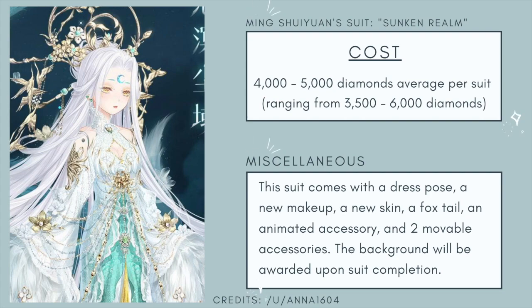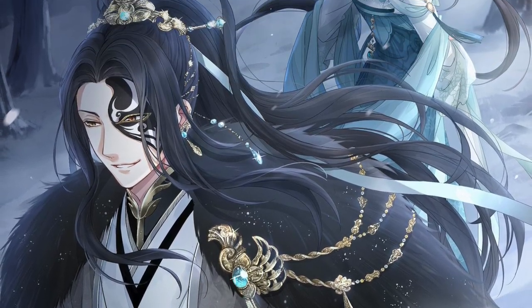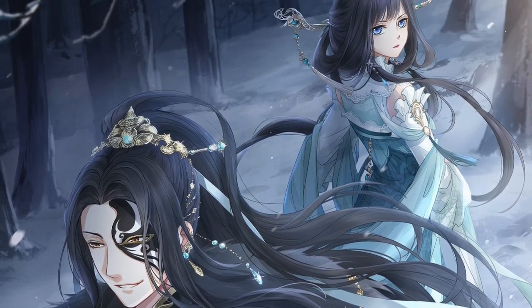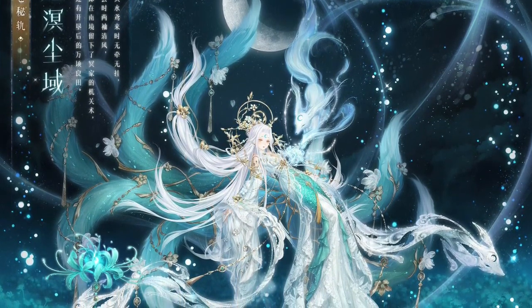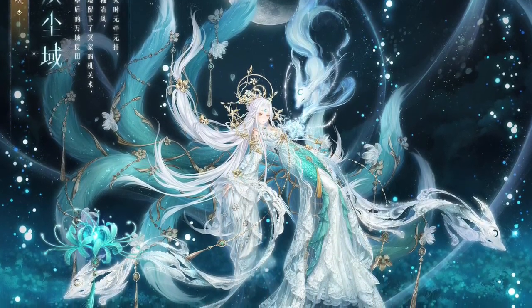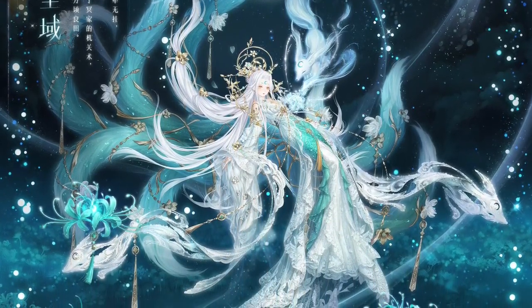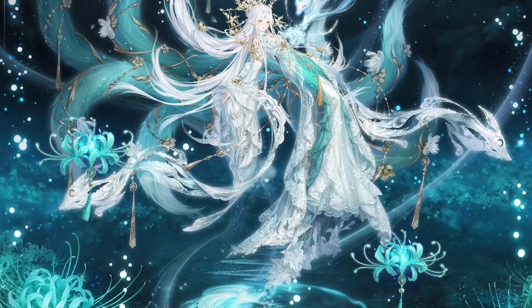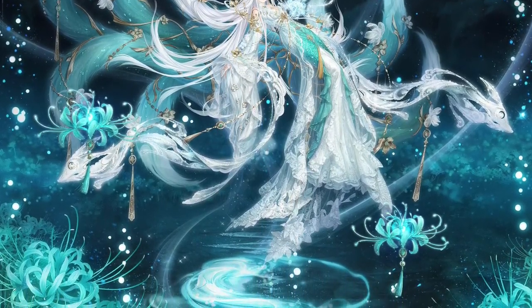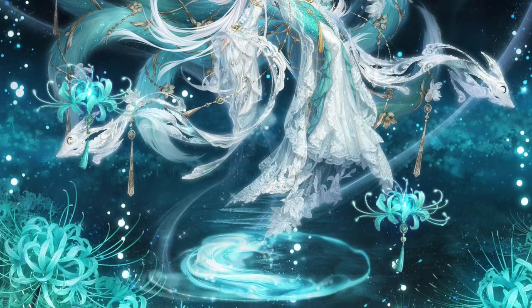Next we have the Ming Shui Yan suit, coming with a dress pose, new makeup, a new skin, a foxtail, an animated accessory, and two movable accessories — the background is awarded upon suit completion. My pun for this one: 'You shouldn't be forcing yourself to get this suit.' She has the most awkward positioning I've ever seen in a Love Nikki pose. She's supposed to be a fox suit but she looks more like a mermaid, with what appear to be scales on her dress.